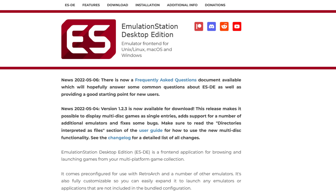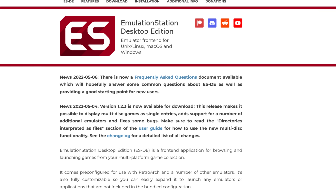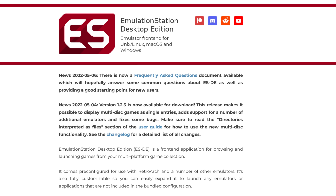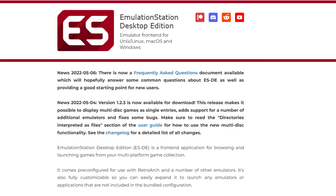A new minor release of EmulationStation Desktop Edition has landed. In this release, there are a bunch of changes and feature improvements, including my favorite: making it possible to display multi-disc games as a single entry. This is a feature that myself and the community have been asking for for a while, so it is nice to see here. They also added support for a number of other emulators. So great job, EmuStation — looking forward to seeing what you come out with next.